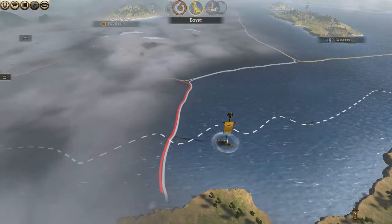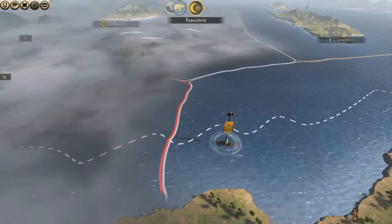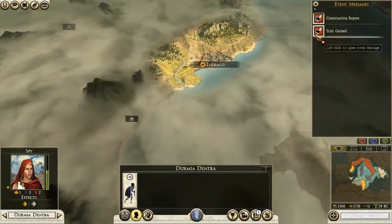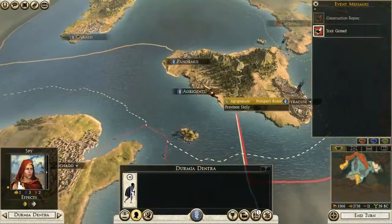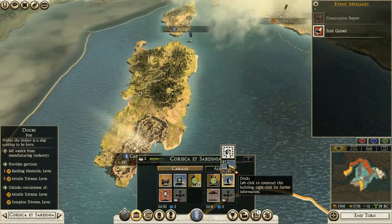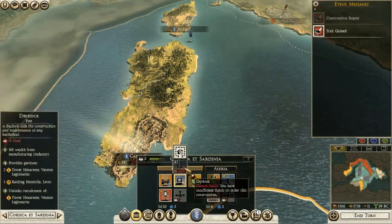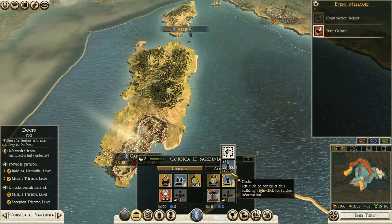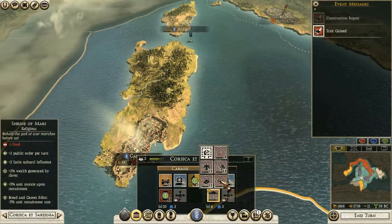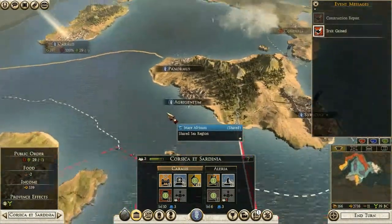I should see if I can make allies with the Iberian tribes in Spain. Okay, this place is basically upgraded — this will give me access to missile trireme and scorpion trireme, and it will increase the wealth from industry. Let's get a Shrine of Jupiter in here for some happiness and culture.